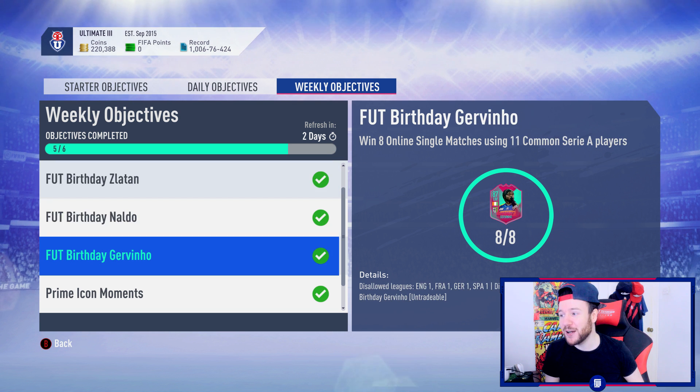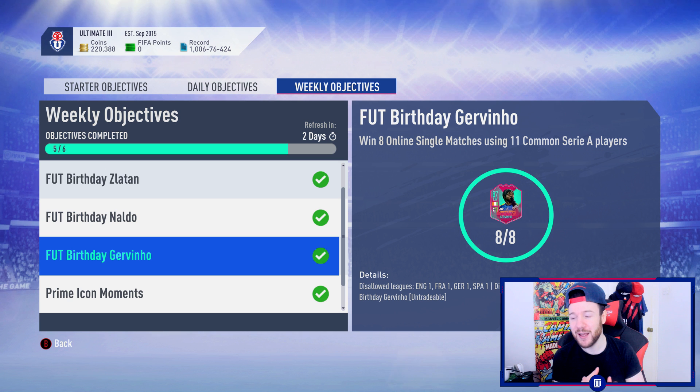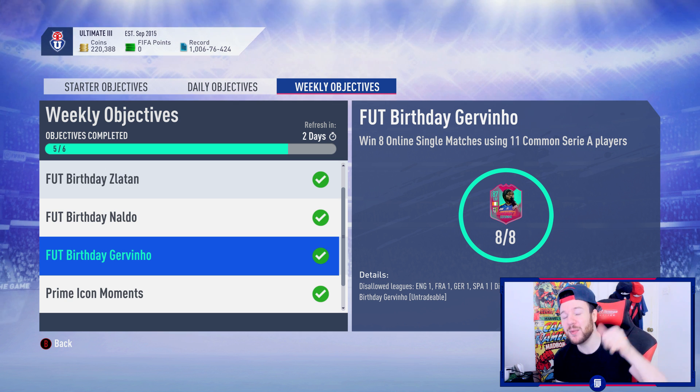Jovino is going to be stuck in the team likewise with Zlatan, but EA are bringing out content and I'm enjoying Foot Birthday. We had Perisic drop yesterday — a little pricey at 350k. We'll go over a few of those cards as we open some packs. Please leave a like on today's video and support the series.